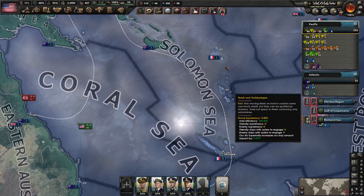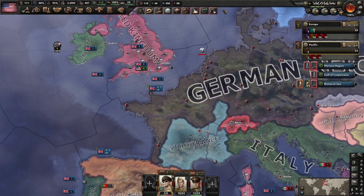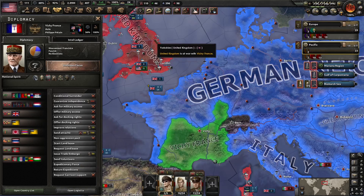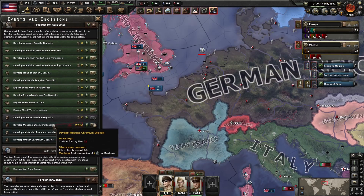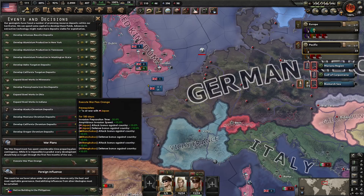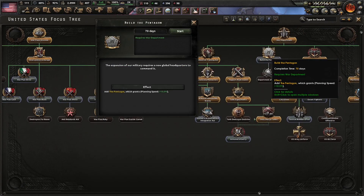In Europe, we have this call to arms because the UK just declared war on France, and it looks like we're at war with them. Since we're having trouble with chromium, I went ahead and built all of these chromium mines - so in 60 days we should have a lot. We also have our war plan orange if we need it. For our focus, let's get the Pentagon building real quick.